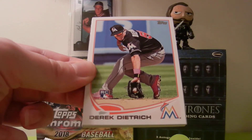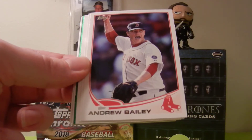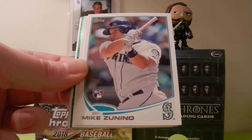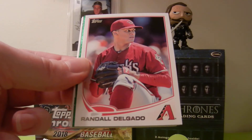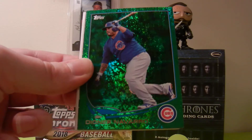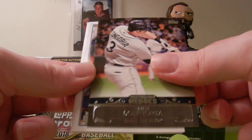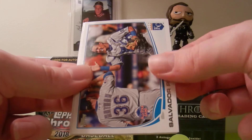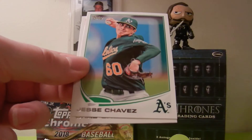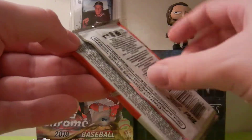We got a Marlin, but not the one we want — Derek Dietrich Rookie Card. He's a solid player for the Marlins. We got Andrew Bailey; he had a cup of coffee with the Phillies. Mike Zanino Rookie Card, pretty nice one. Randall Delgado for the Diamondbacks. We got a Dioner Navarro Green Sparkle — nice shine. We got a Postseason Heroes Evan Longoria. Salvador Perez All-Star Game Card. Cespedes Home Run Derby. Jesse Chavez, and Chad Godin. On to the next pack.